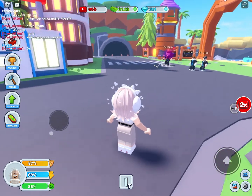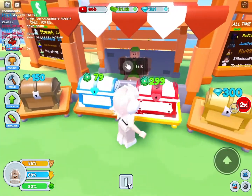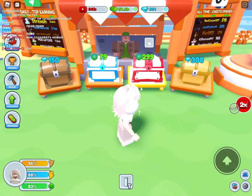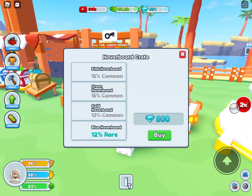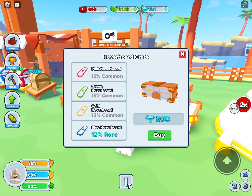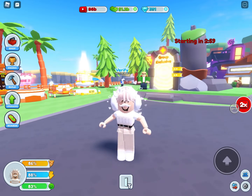Also, what you want to spend gems on is over here — there are crates you can buy. The first two are for Robux and the others are for gems. You can buy upgrades for your place. There's also a hoverboard you can get for 500 gems. I'm not fully sure what it does but I'm saving up for one. That's all for today — bye guys!